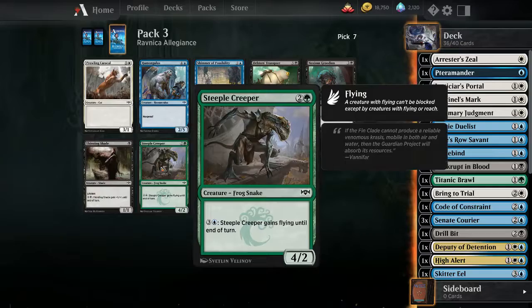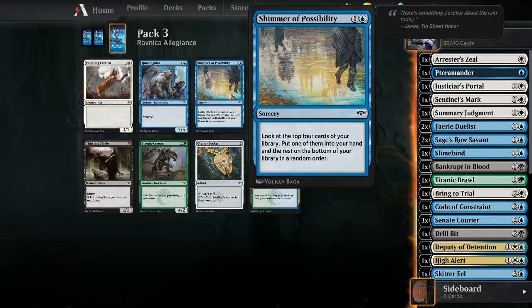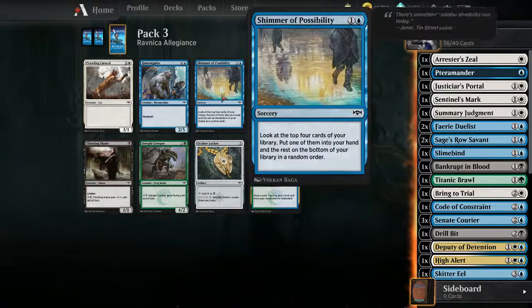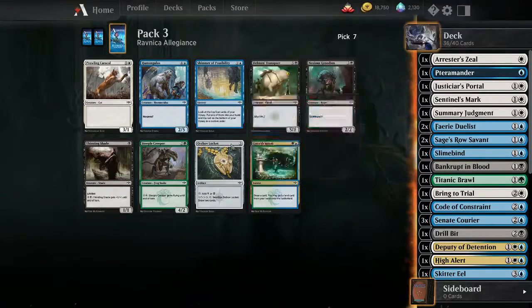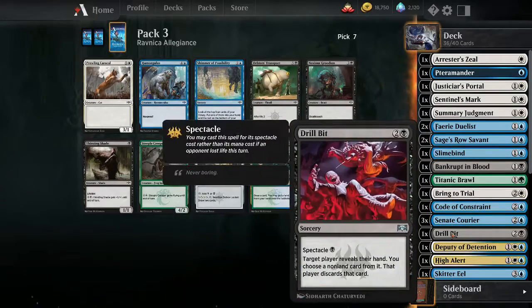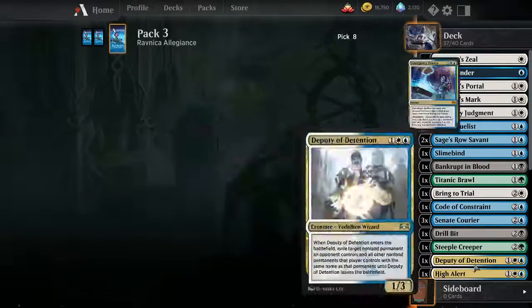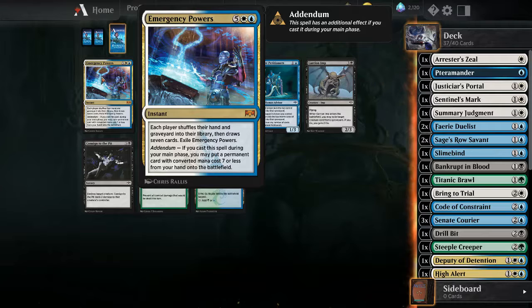Three juror, that's a three-drop - yeah, I think I should grab it. I just hope I can get a forest. Shimmer is a good way to find my mythic though. Alright, I think I'll just take the three-drop, that'll give me a good round out for three-drops. Whoa, what the heck's going on here - Emergency Powers!